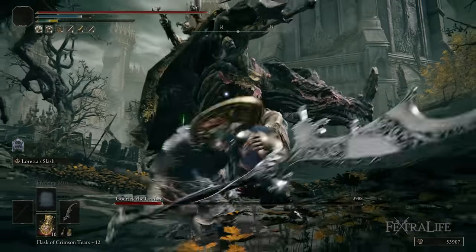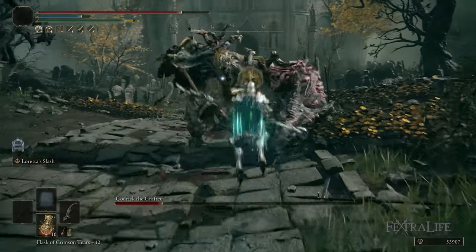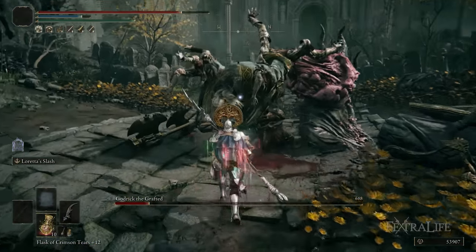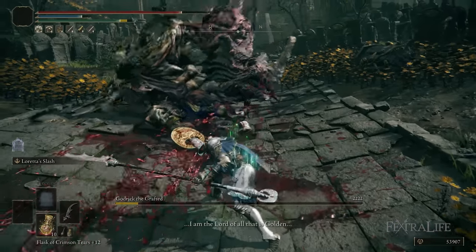You're being super aggressive because of high poise and high protection. And because you want to trigger the Rotten Winged Sword Insignia and Millicent's Prosthesis, you want to attack really rapidly. So you're just going to go in and keep swinging as hard and fast as you can.